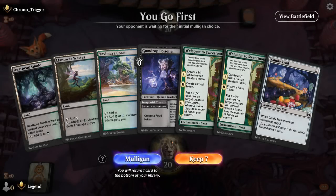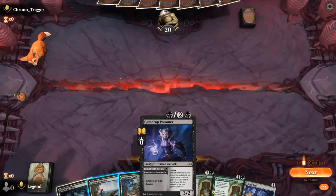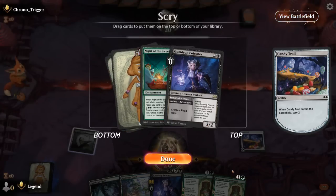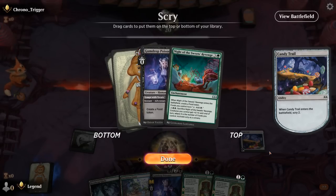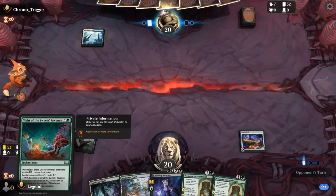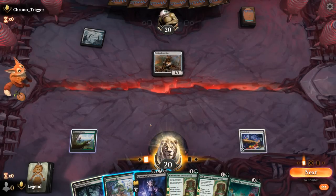Game 4: We're on the play with a fine hand. Turn one Candy Trail unless we want to adventure the Poisoner so we can potentially play it turn three, although it's probably better to wait. We'll Candy Trail and see if we can find some nice payoff cards such as Knight of the Sweets' Revenge — Poisoner is also good in multiples. Opponent is on blue-white soldiers. We could also adventure Poisoner and then next turn play it as a good early blocker to gain some life back.